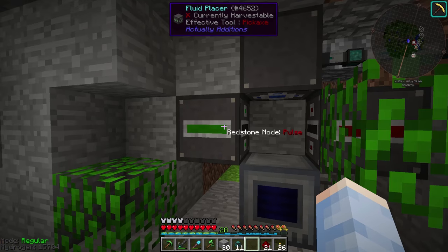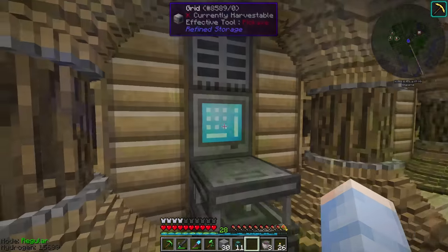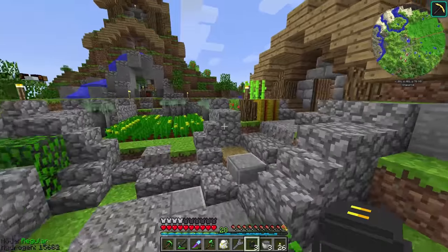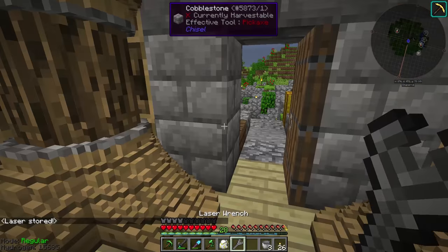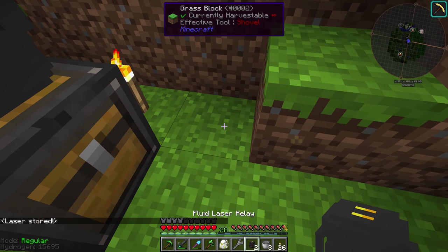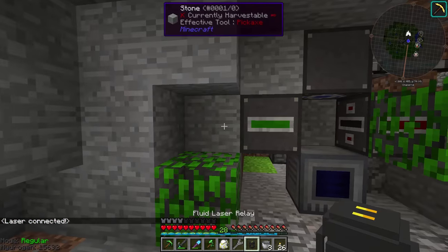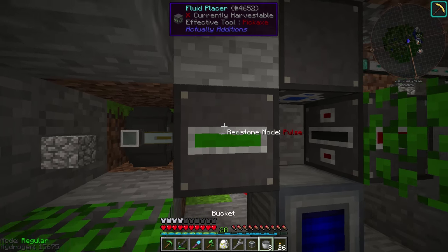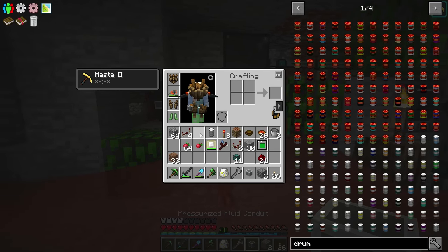We also have to supply this fluid placer with oil to meet our other parameter for this thing actually working. To do that, we're going to use some fluid laser relays — we'll grab three of those. Fluid laser relays work very similarly to other laser relays like the item laser relay, except as the name suggests, they transfer fluids instead of items or energy. We're going to have to use multiple because they have a 15 block range. We'll place one down there and another back behind this wall. Now that it's hooked up, we'll place down a conduit, and this fluid placer is going to fill up.